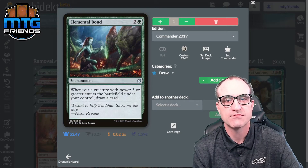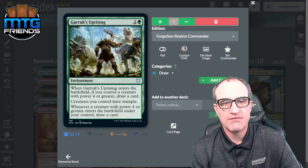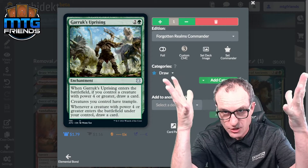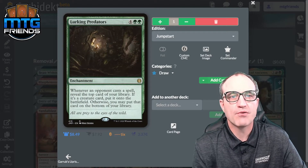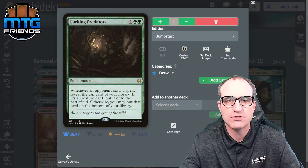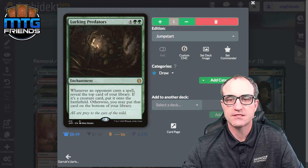More draw: whenever a creature with power 3 or greater enters the battlefield under your control, draw a card — which will basically always trigger in this deck. Garruk's Uprising: when it enters, if you have a creature with power 4 or greater, draw a card; creatures you control have trample. It's a sleeper card. Lurking Predators for six — whenever an opponent casts a spell, reveal the top card of your library; if it's a creature, put it onto the battlefield, otherwise you may put it on the bottom. Once things are rolling, this thing is off the hook.